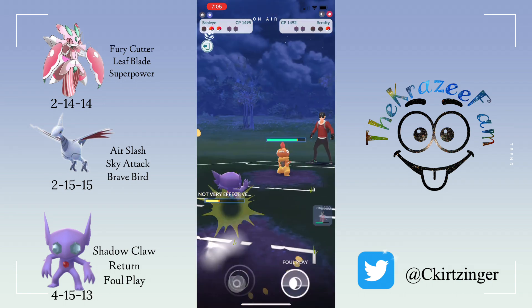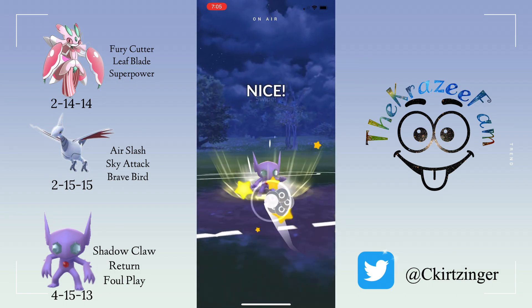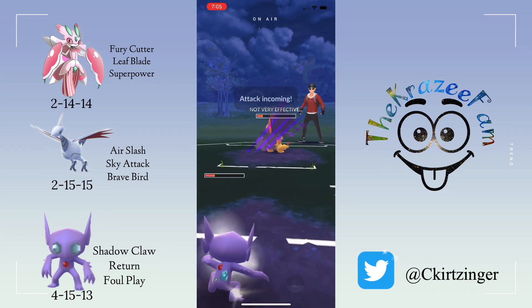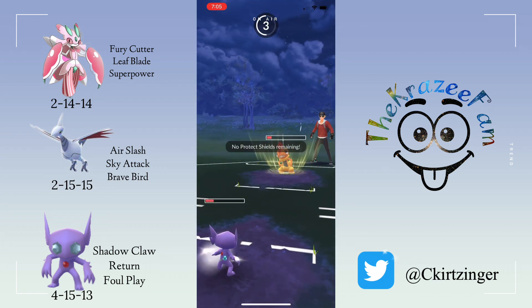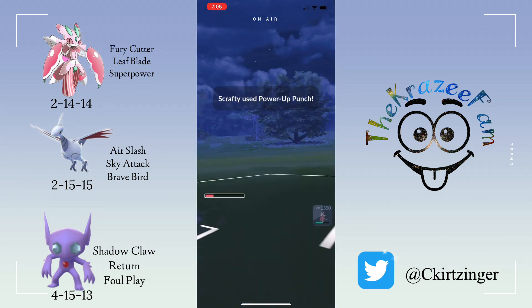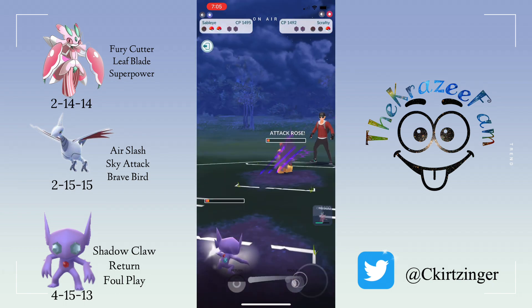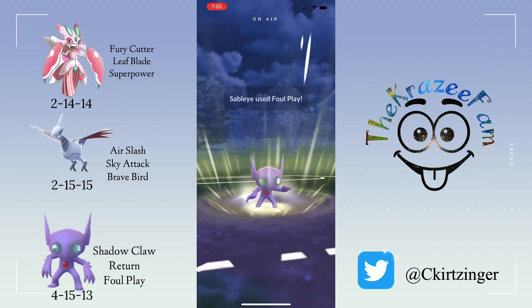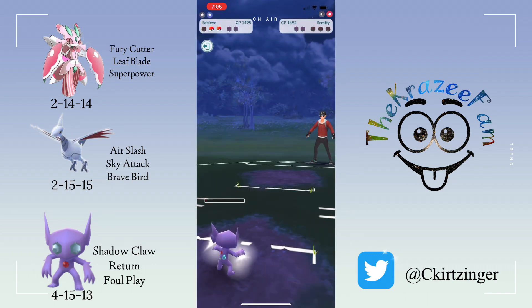I take the Foul Play, build up to the Return. This is going to do a massive chunk of damage — that lands. They throw a move and I'm able to reach Foul Play here, which takes out the Scrafty. Good game.